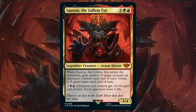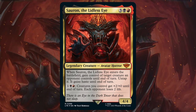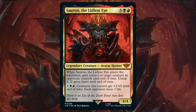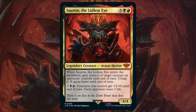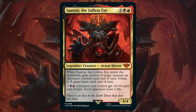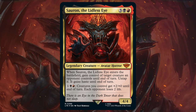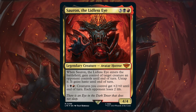Sauron the Lidless Eye is a legendary creature, Avatar Horror, for 3 black red. When it enters the battlefield, gain control of target creature an opponent controls until end of turn. Untap it and it gains haste until end of turn. Furthermore, Sauron has an activated ability for 1 black red: creatures you control gain plus 2 plus 0 until end of turn, and each opponent loses 2 life.